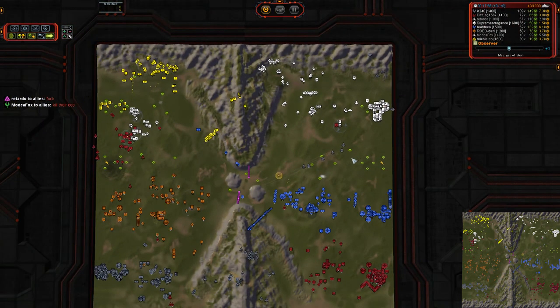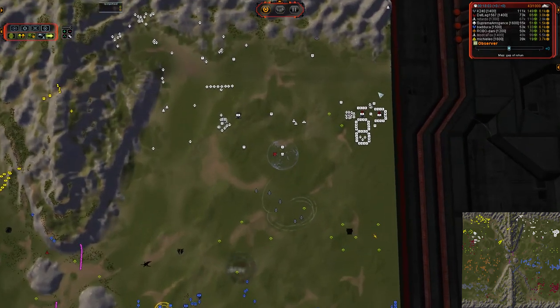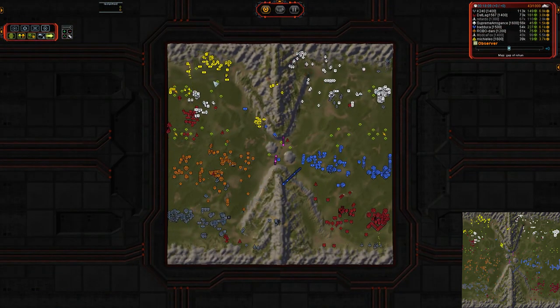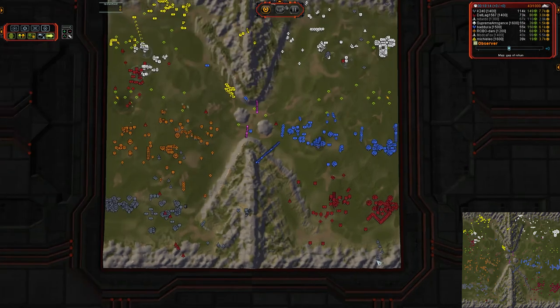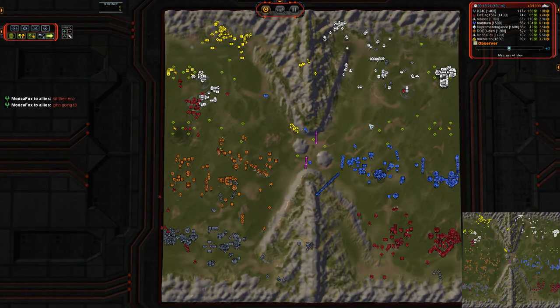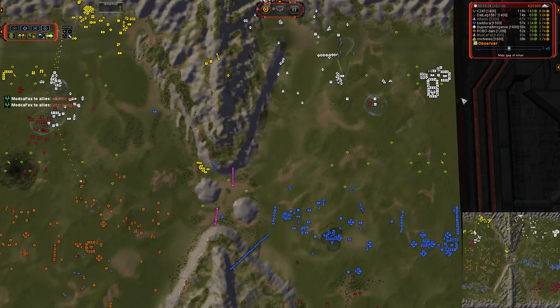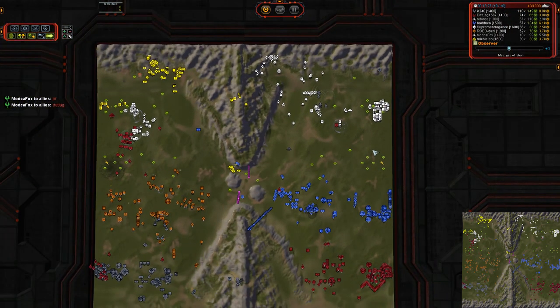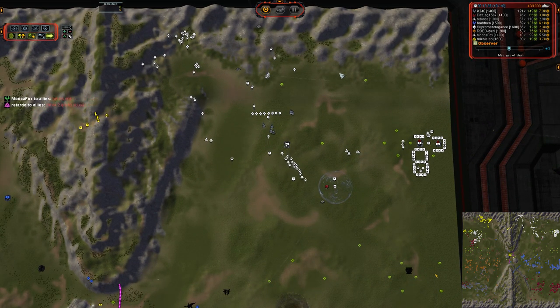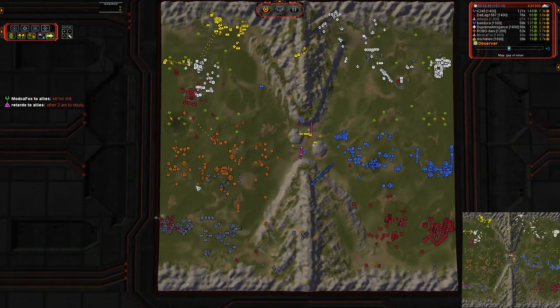The Eco is rapidly disintegrating — losing mass extractors left and right, which means no mass income to build Ravagers. Supreme Eric is already down to 45 mass per tick. Datlag pulling 80 — not that great. He sacrificed a lot of his Eco to get that commander over there. There's no anti-air over here, no established high tech, no method for denying these Strat Bombers other than throwing interceptors at the problem and hoping that the Strat Bombers fly over Flak. K240 is doing a pretty good job, slowly but surely wiping out all the remaining Eco. Supreme Eric is down to 12 mass per tick.